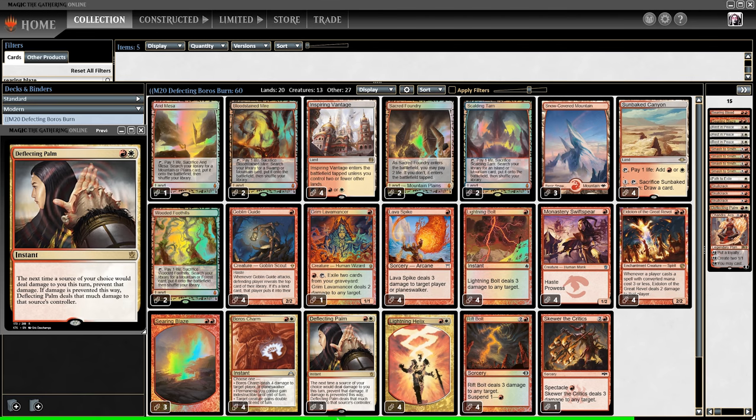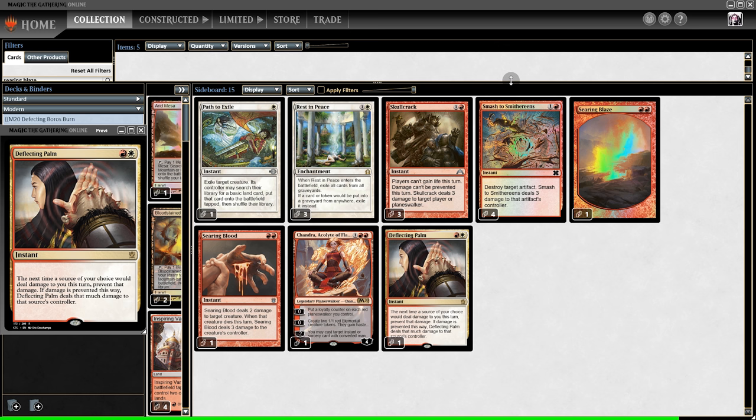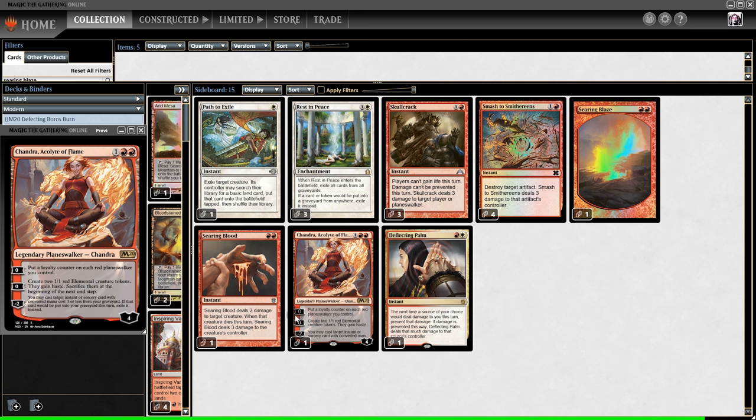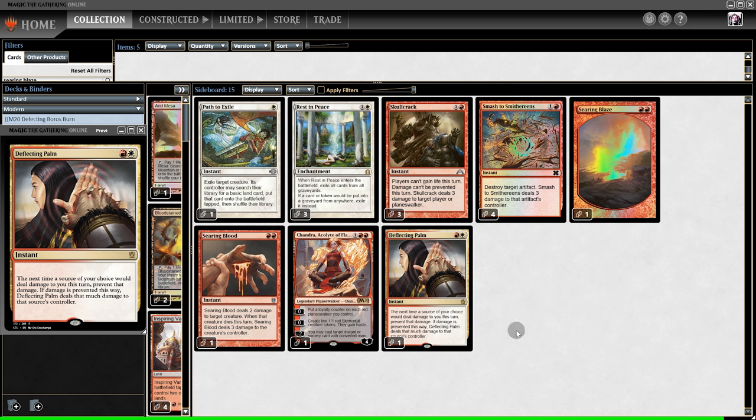The question is: is Deflecting Palm main deck the direction Boros Burn wants to go? That's what we're hoping to find out by the end of this video through 8 matches. We'll first quickly look at the sideboard — we have Creature Hate, Graveyard Hate, Lifegain Hate, Artifact Hate, Control Hate, and 1 extra Deflecting Palm. Now it's time for the gameplay.